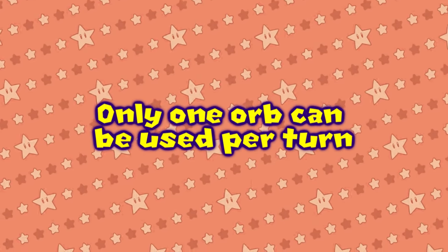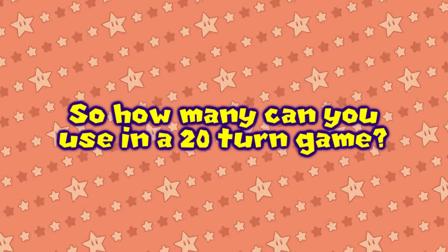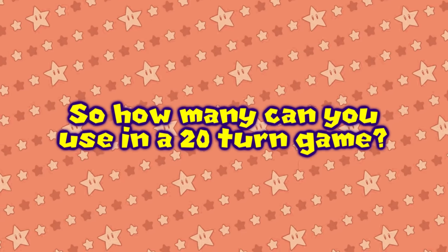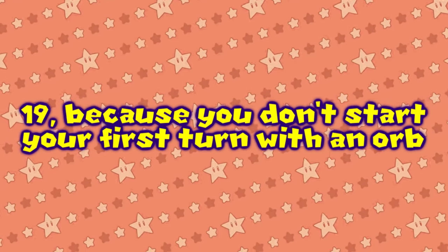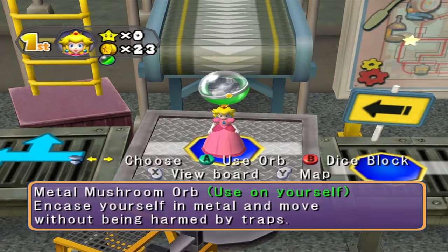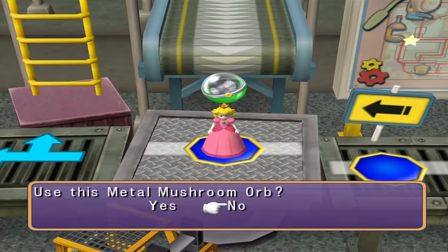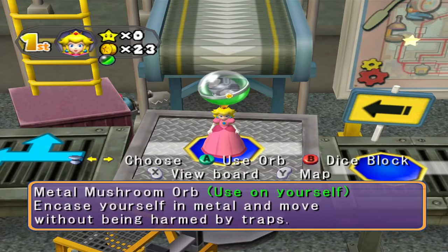You can only use one orb per turn. So on a 20-turn game for example, the maximum amount of orbs a player can use by the end is 19, not 20, because you can't start your first turn with an orb. This can create somewhat of an issue. What if you only have one orb in your inventory and now isn't the best time to use it? Should you use it anyway to have a higher count for the Orb Star, or save it for later? There are going to be a lot of different scenarios.